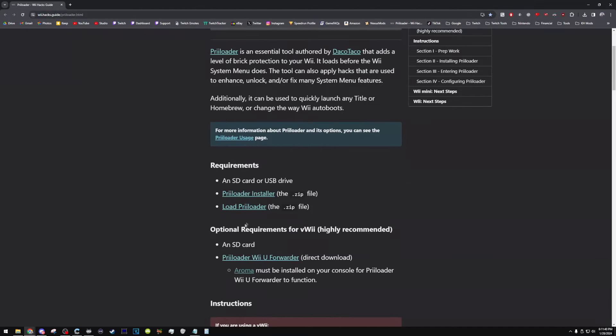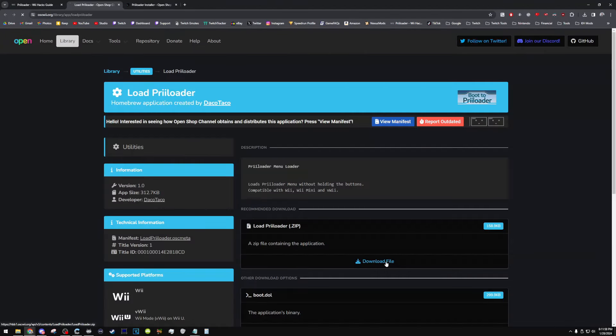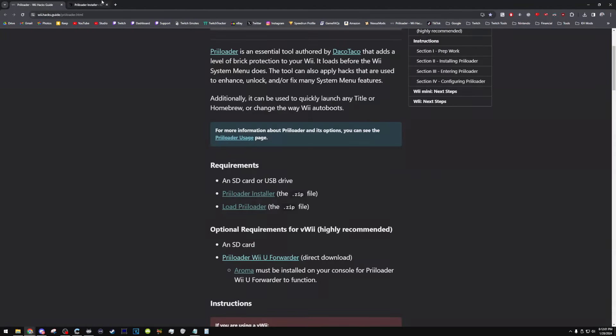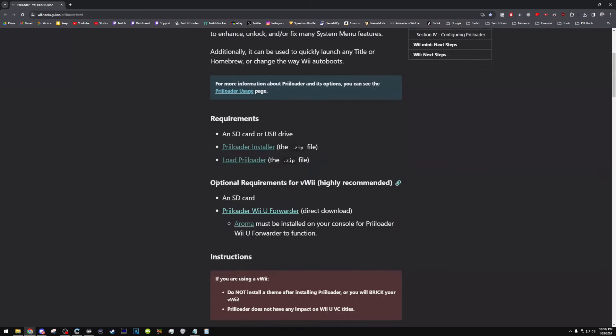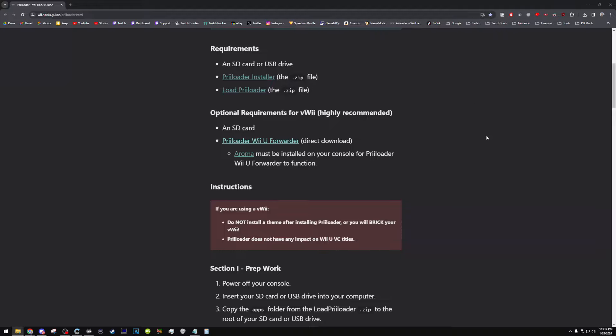There are two requirements here that I need. I know it says that it's highly recommended to get the preloader Wii U forwarder, but I'm actually not going to do that right now because I don't have ROMA on my Wii U, and I can always do this later. So even though it's highly recommended, we're going to brush past this for now. I got my SD card in my PC and I'm just going to copy over the load preloader and also the preloader app.